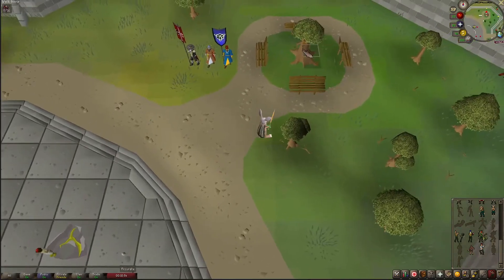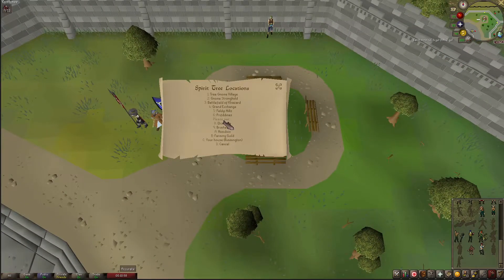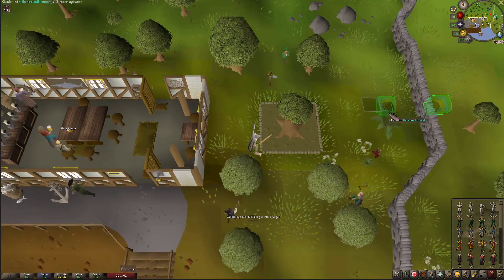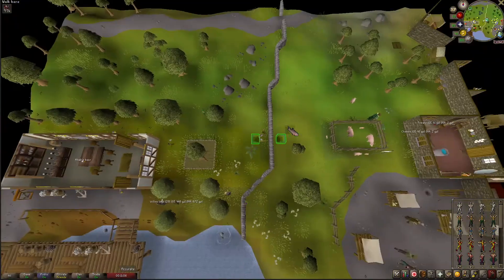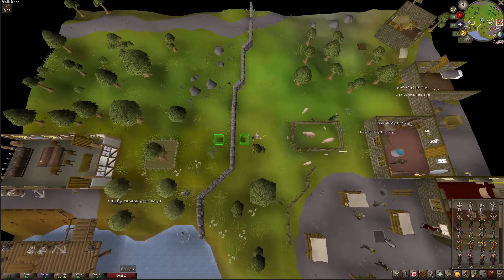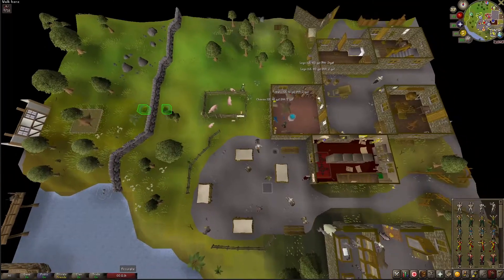So the event takes place in Draynor, so I'm going to go ahead and take my spirit tree. I take it over to Port Sarim and then I just use the agility shortcut here, but I think both of these have quite a bit of requirements. So just take whatever method works best for you to get there, even if you have to buy a teleport, use the Explorer's Ring, or run from Lumbridge — whatever.